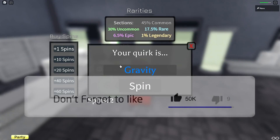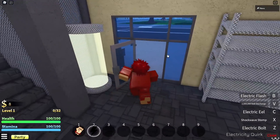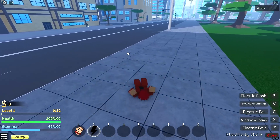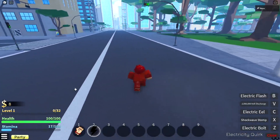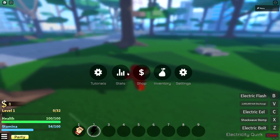Let me spin again — give me something else. Combat doesn't look like anything too insane, just your regular five-hit M1 combo like most Roblox games nowadays. I'm not using Leech. I'll buy 10 more spins if I run out. Nice — Electricity! Let's try this out. There's no way I can go wrong with electricity. Electric bolts — okay, this looks pretty cool. This is way better than that stupid levitate quirk, that thing was complete garbage. Lightning Stomp — effects look pretty cool. Electric Eel — yeah, these effects look nice.